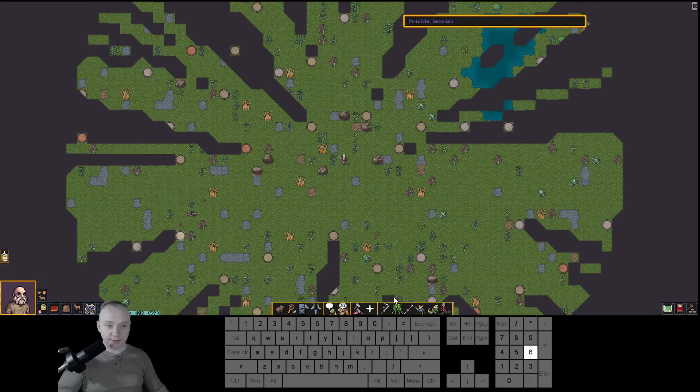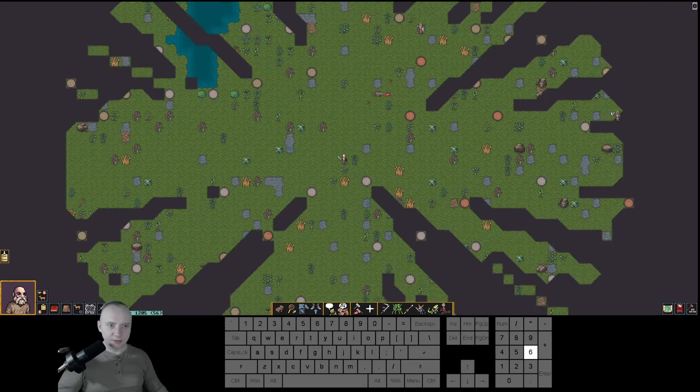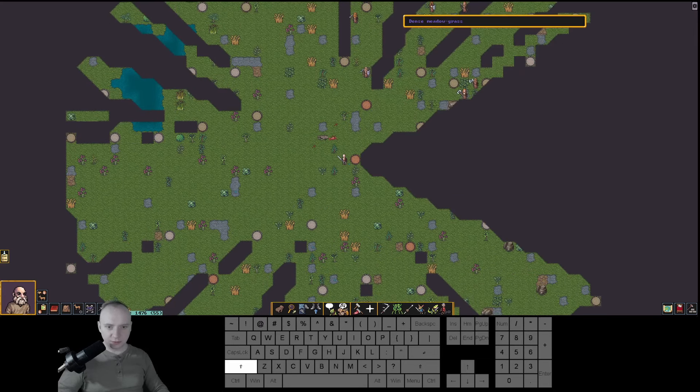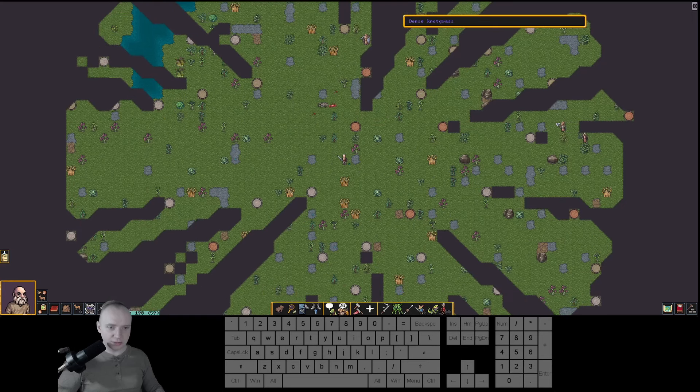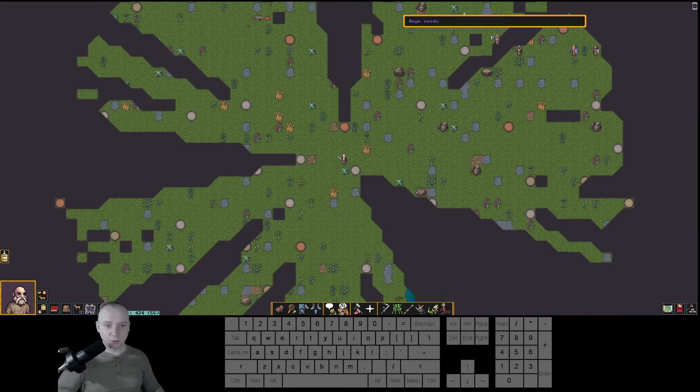Hello guys, this is Dwarf Fortress and we are continuing our let's play of the beta. I aim to defeat all of these guys. Quick recap: there are a lot of bugs and a lot of stuff seems to be working a bit different, but it might be bias or I might have just been unlucky. I just want to clear this bandit camp — I had no quest for that because we have no questing yet.